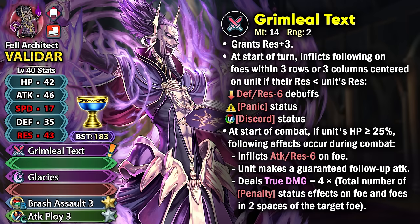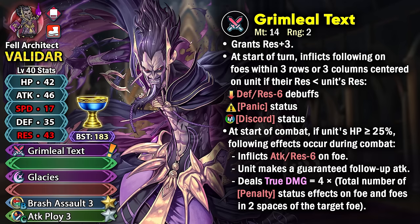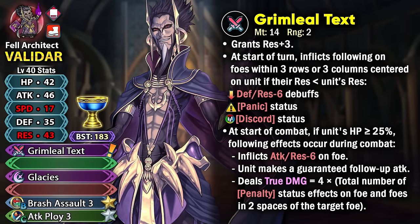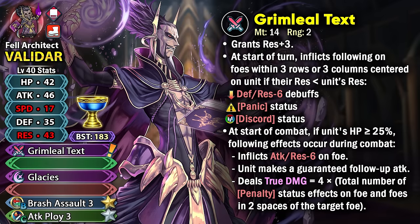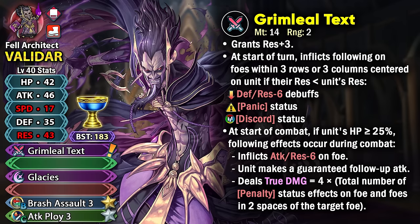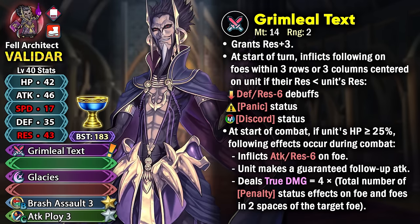He does have very high base attack at 46, so he's not lacking in raw power. You'll have to watch out for debuff cleansing effects like Freyr, recovery skills, and Harsh Command+, because they can get rid of the debuffs and negative status effects. But for the most part he's going to be nuking really well because of this weapon, especially if you build him up well with many of the tier 4 skills he has access to.